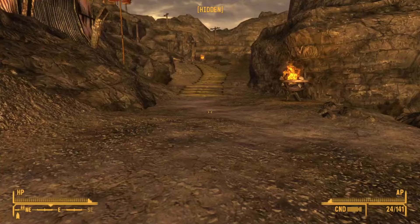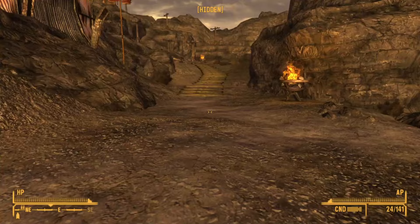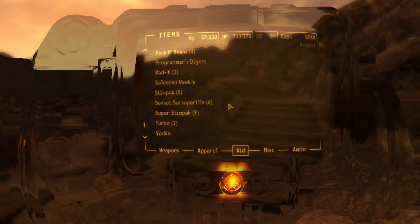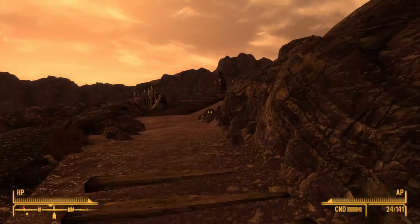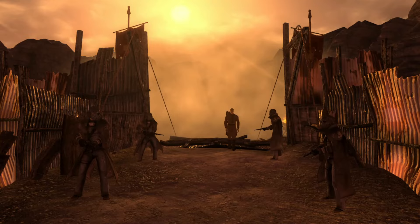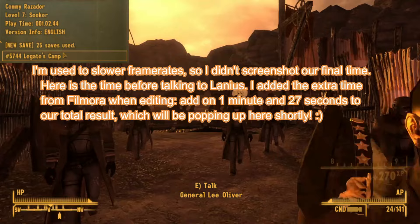Next up, we'll drop a nice healthy save right here, open up our Pip-Boy, use our Mentats People's Magazine to get our Speech to 100, and then pass the speech check with Lanius, because we're trying to go fast. Honestly, I wouldn't try fighting him anyway, not with how poorly we did outside. We button-mash our way past this and make our way to Oliver. Thanks to Logan's Loophole, our magazine will last a little bit longer. When we're talking to Oliver, the magazine's duration doesn't expire, although he needs to learn how to put his hat on — what a dork.